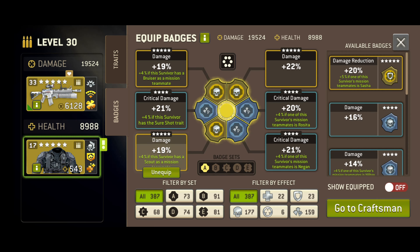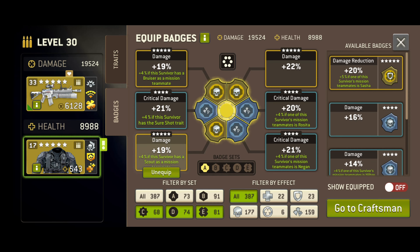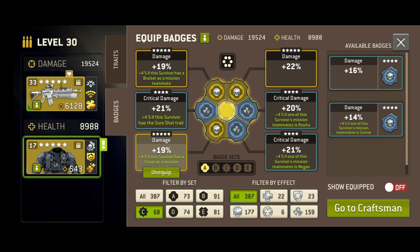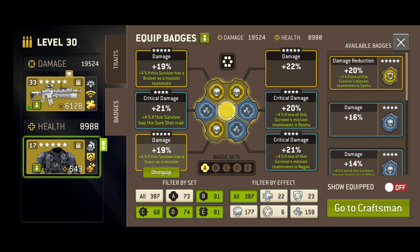You can filter badges by effect and or by set. The set means the shape of the badges — as you may notice, they're spiky, round, hexagonal, targety, or that shape.